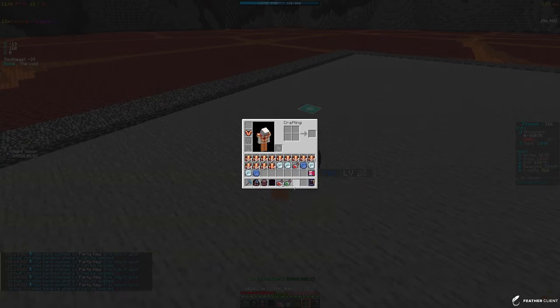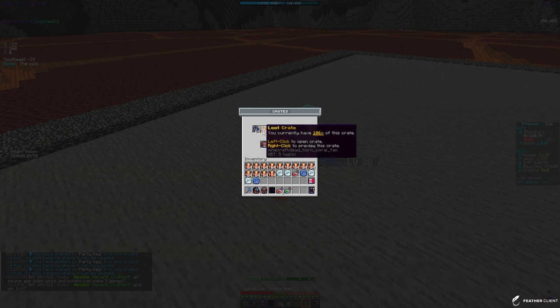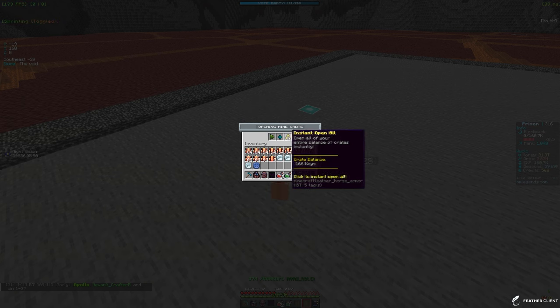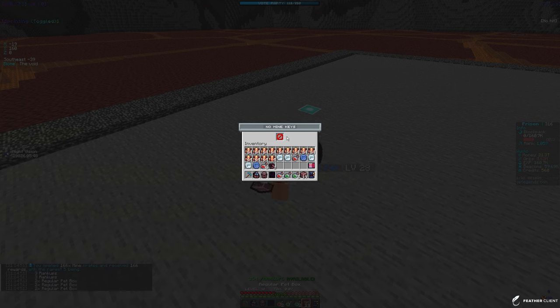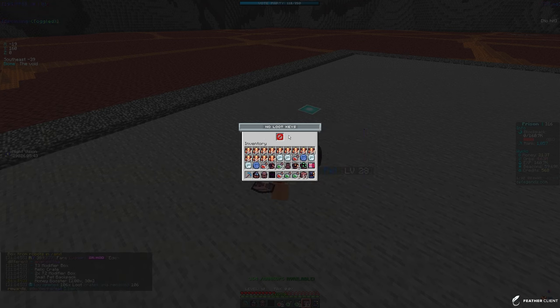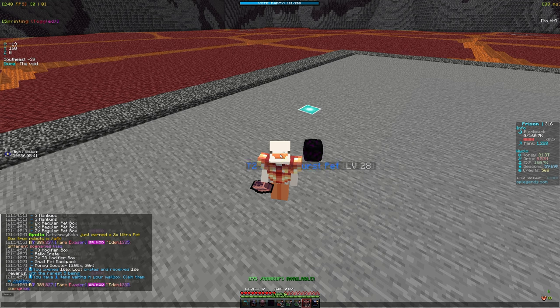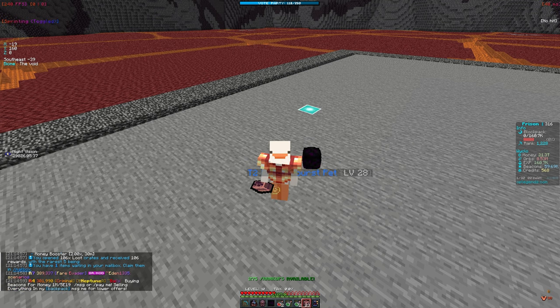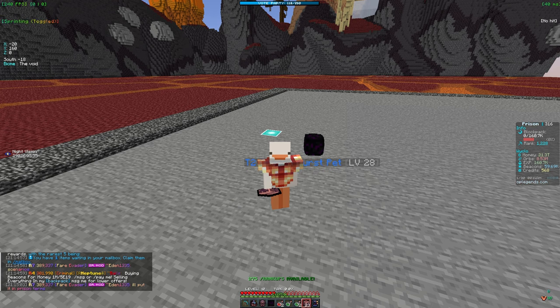I have some crate keys so let's do slash crates. I have 166 mine crates, 106 loot crates, 20 party crates, and 67 relic crates. Let's insta-open all of them. We got some rank ups, pet boxes, a tier 3 modifier, a relic crate, two tier 2 modifier boxes, a small pet backpack, and a 2x money booster.